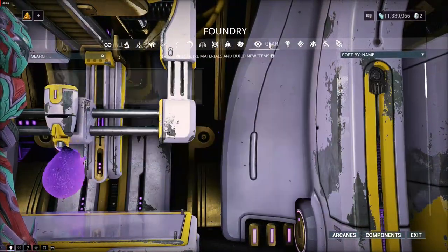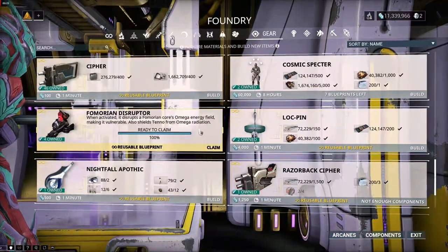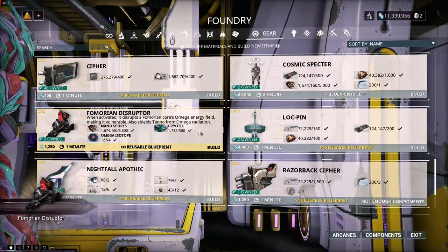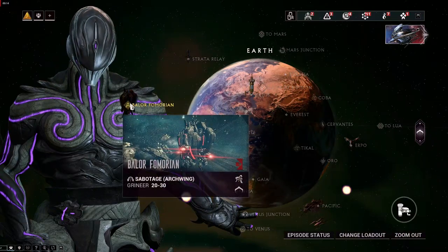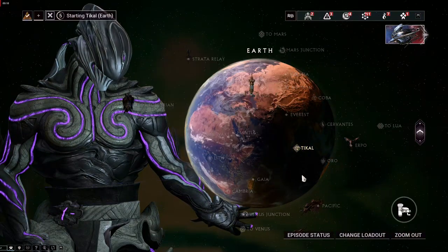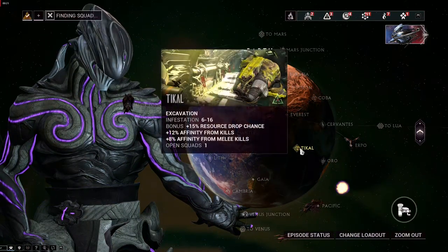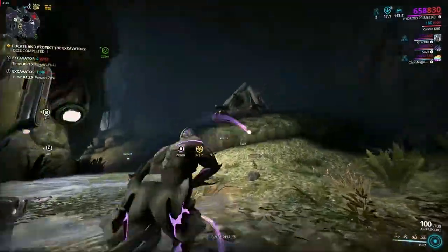In order to craft the Fomorian Disruptor, you'll need a lot of Cryotic and a special resource called Omega Isotopes. Omega Isotopes is an event-exclusive resource that drops from the planet where the Balor Fomorian is currently located. When farming this resource, it's best to do it in an excavation mission, because you also need a lot of Cryotic to build a Disruptor, and this way you can kill two birds with one stone.